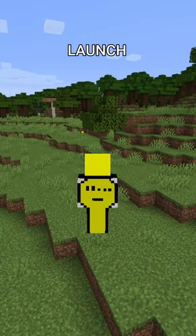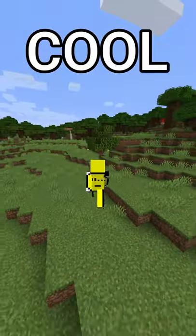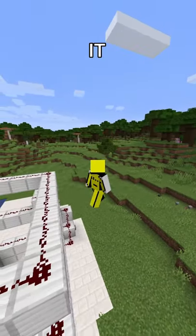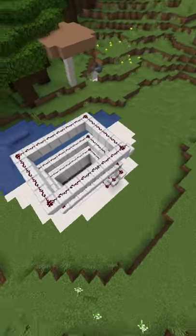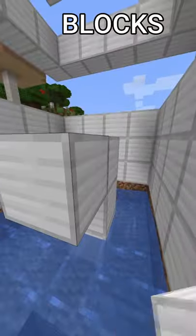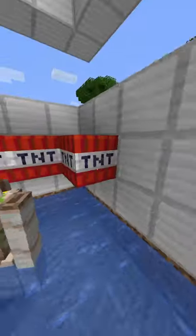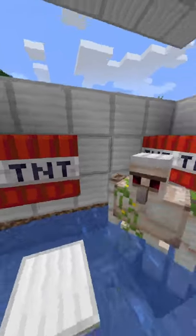I saw another YouTuber launch an iron golem into space, which I thought was pretty cool, so I recreated it. I built this contraption to facilitate it. Apparently you can give life to an iron golem by using iron blocks and a pumpkin head — because Minecraft logic. Now to plant the TNT and set this thing off.